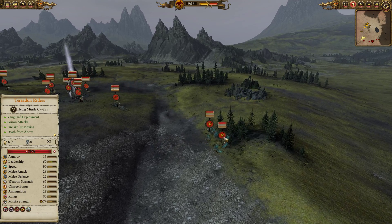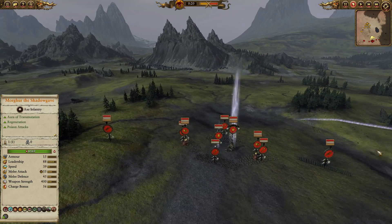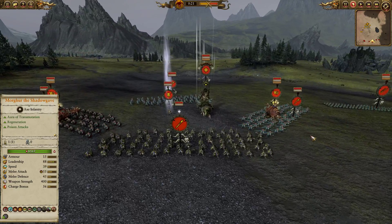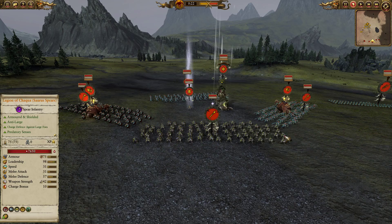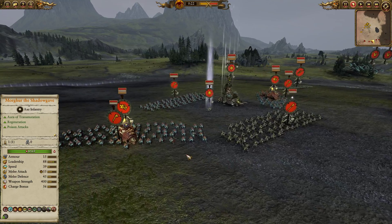For the forces of my opponent, up in the skies we have double Pterodon Riders, and then we have some Skink Cohorts with Javelins on either flank. Then we have the main meat of the build, which is this defensive geometry — a lot of players tend to struggle to break down, so let me try a few tactics here to push my way through this battle line.